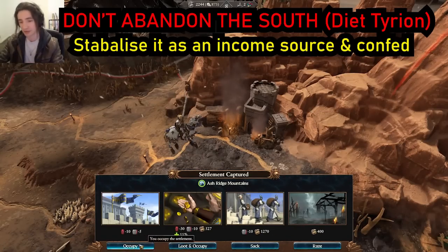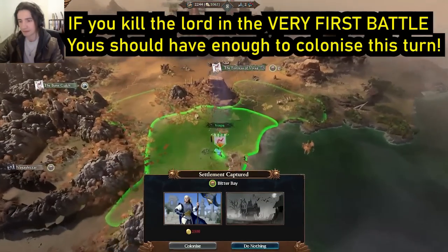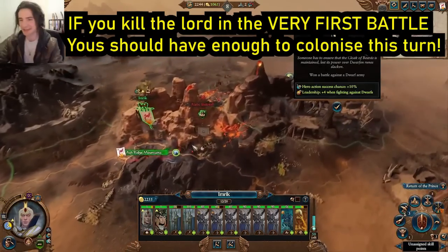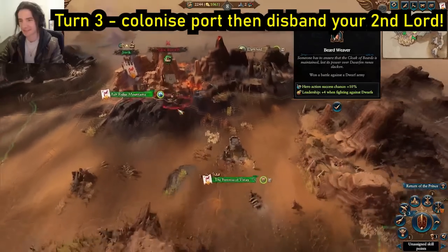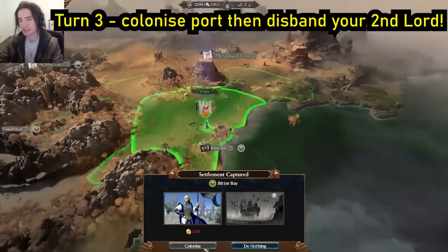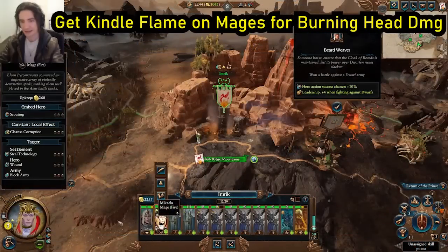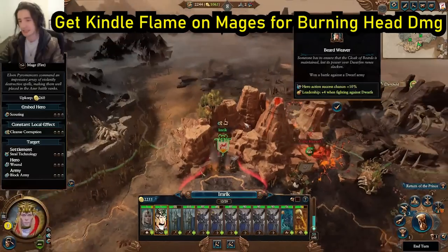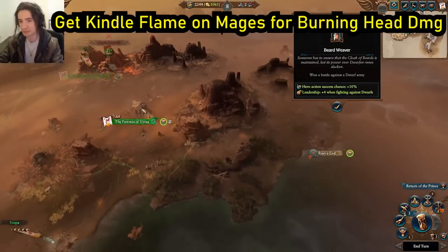We're not trying to rush that confederation, so we're just going to occupy here. That's giving us a bit more in the bank — and that'll give us enough. One point into Burning Head, next one goes into Kindle Flame. They've nerfed the damage on Burning Head — it was certainly overpowered before. We're just going to keep our numbers at this; this is more than enough to deal with what we need at this point. Don't inflate your military when you're playing on Legendary.